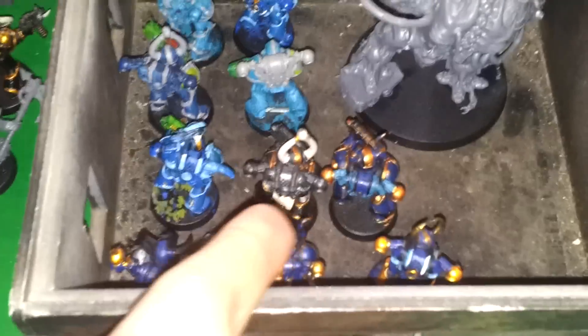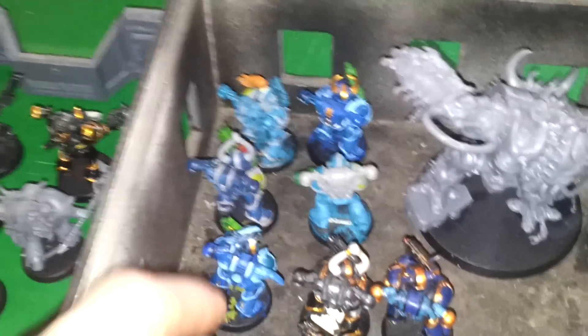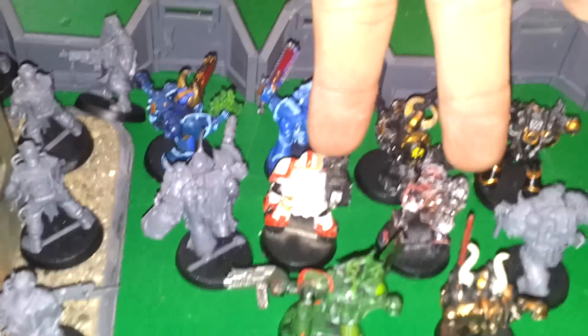There's a 10-man squad of Plasma Gun Marines with the Champion, which has a Lightning Claw. Nothing much of note. This is a 10-man Chaos Marine squad — they have 2 melta guns here, and the rest are just bolter guns. The Champion has a Lightning Claw. And these are 10 Chaos Marines with Mark of Nurgle, 2 Plasma Gun Marines here, Champion with Lightning Claw. And Warp Smith.